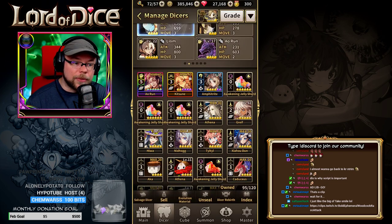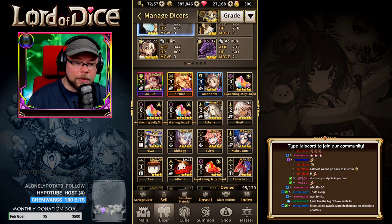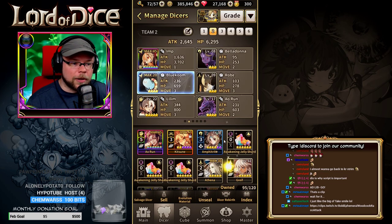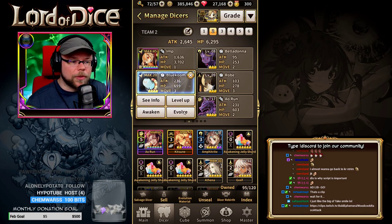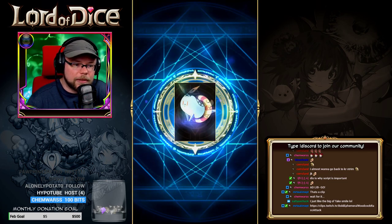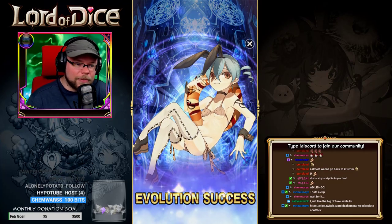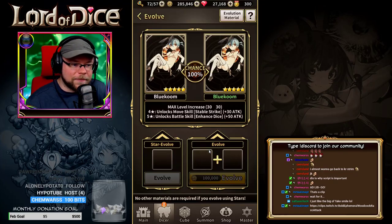Just so that you know, you can grind out your copper materials and make silver and gold materials — it just might take a little bit longer if you're new. So let's evolve Blue Coombe. We've got everything here, it's going to guarantee the evolution, and we're just going to click Evolve. And Blue Coombe has been evolved to their 5-star form.